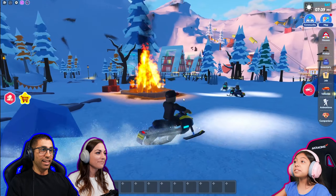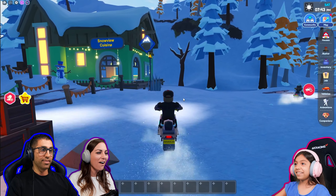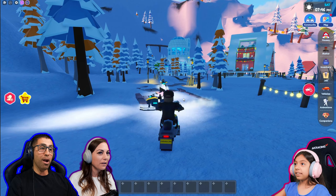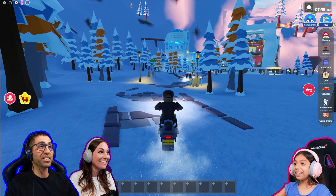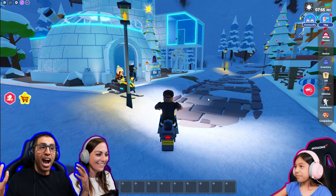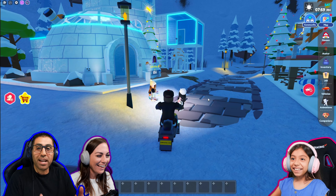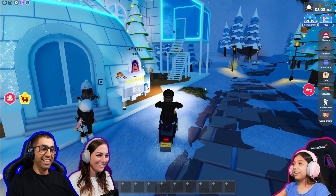Mom and dad, I'll race you to my new igloo house. Last one there is a rotten egg. Oh I don't want to be a rotten egg. Are you going to use the grappler? No grapplers. Take that! Who just nailed you right in the face? Now I got it for your face. How is that a race? You guys are talking about the race and I'm sitting here waiting, and you guys are zooming off. Oh loser!